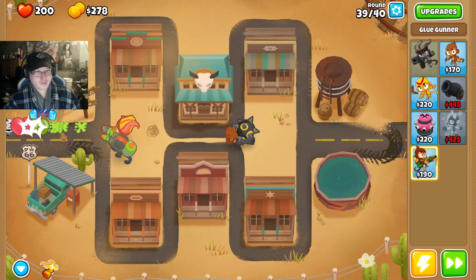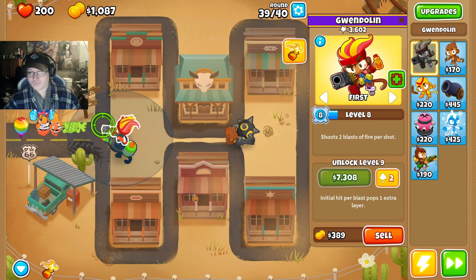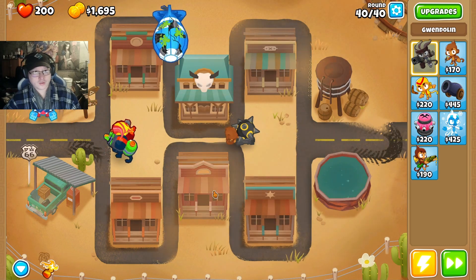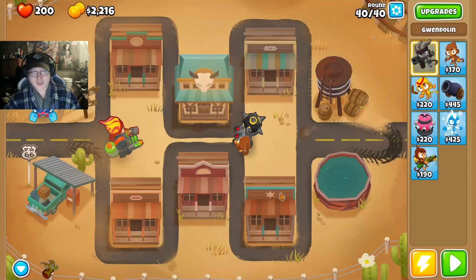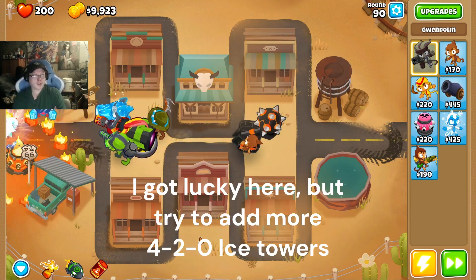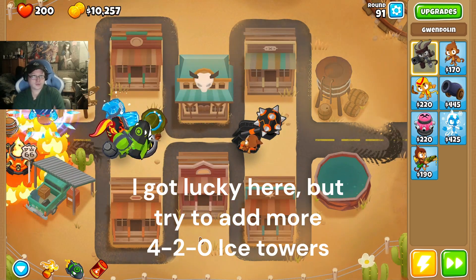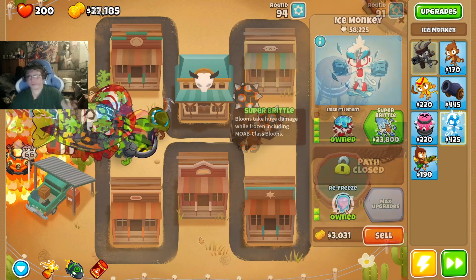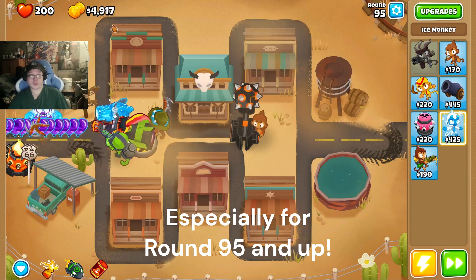Alright, blue and liquid fire — awesome. I don't know if I can do it, but let's see if we can make it to round 100. I got the opportunities — let's get to the super brittle. Everybody's doing a lot of damage. That's cool.